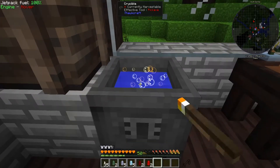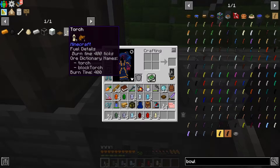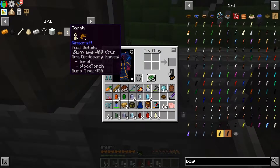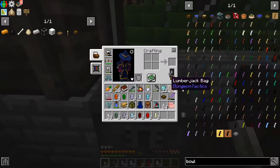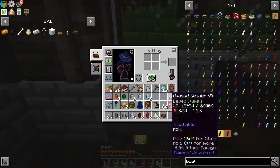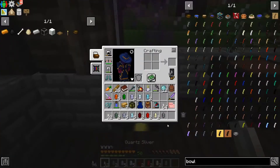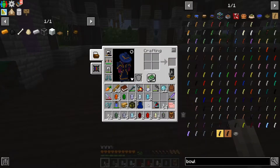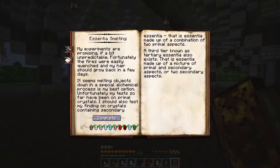Now we need our torch — this is going to give us lux. It also gave one of the beast aspects; we need five of the element in order to capture it in the crystal. Let's do our last one, the bowl — it gives us one vacuous. That should be all the ones we need to fulfill this stage. Let's open our Thaumonomicon — there we go, a bunch of nice check marks. Let's hit complete.